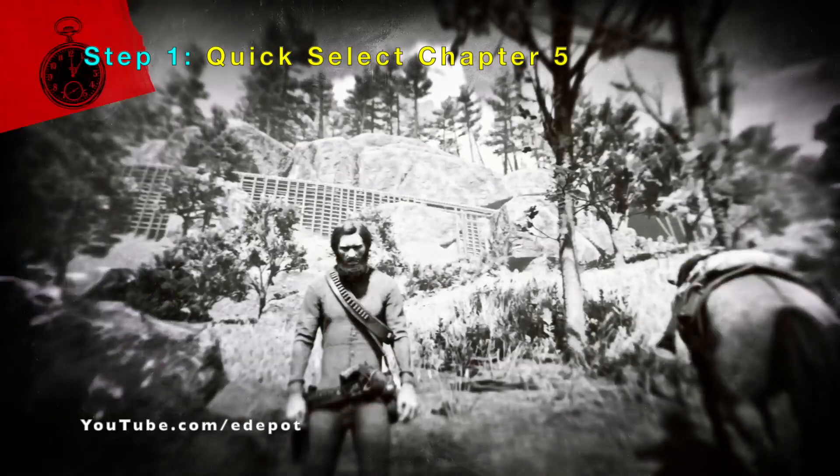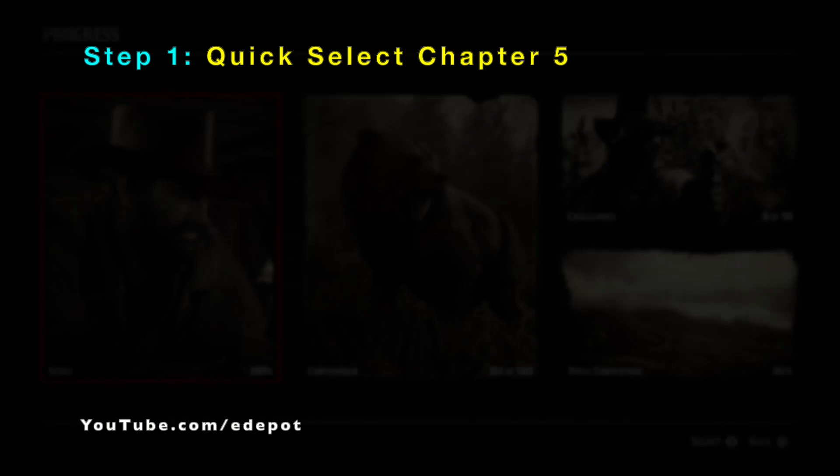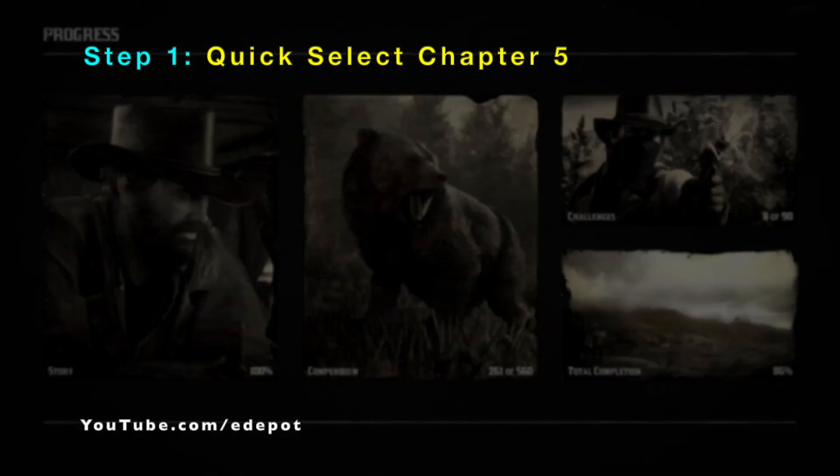In this video I will show how to get out of the Guarma mission in chapter 5 and visit out of map areas like the secret camp location.